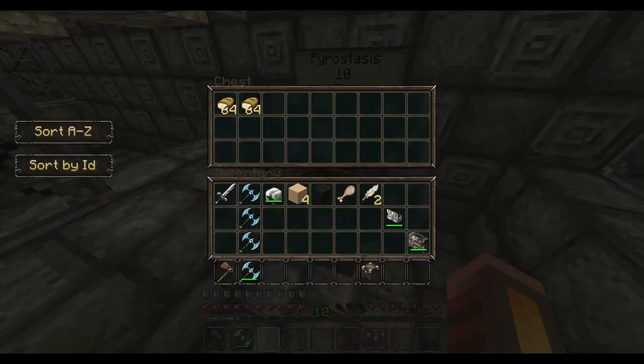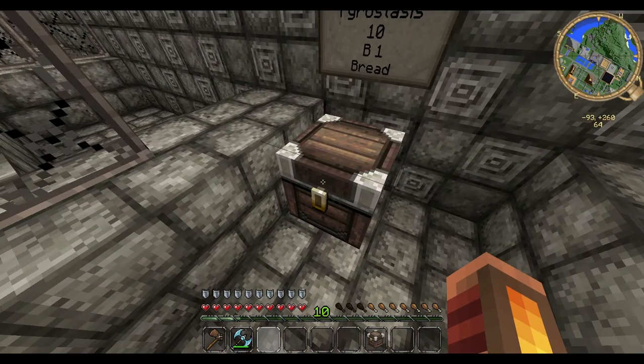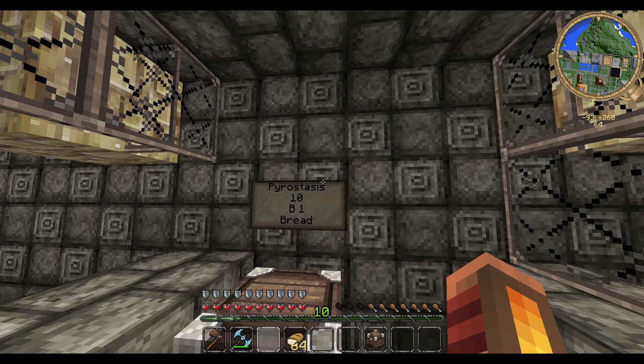Another nice thing about it is you can actually see in a slightly more easy-to-manage method how much stuff is actually in the chest. You can restock it if you like, you can also take things out. Like let's say I want to take this bread out — boom — and the sign still works.